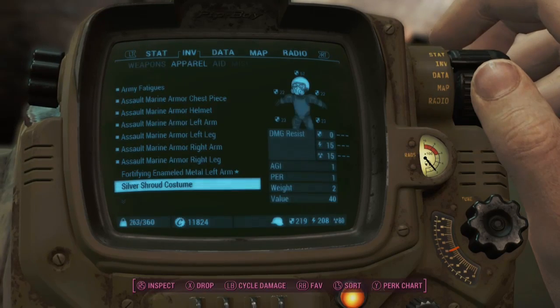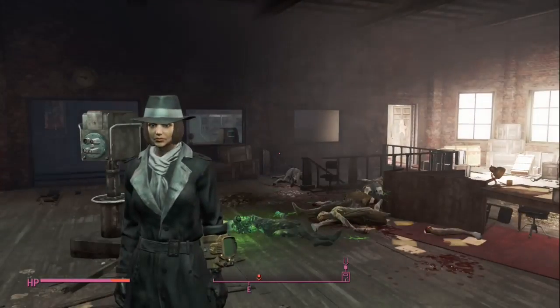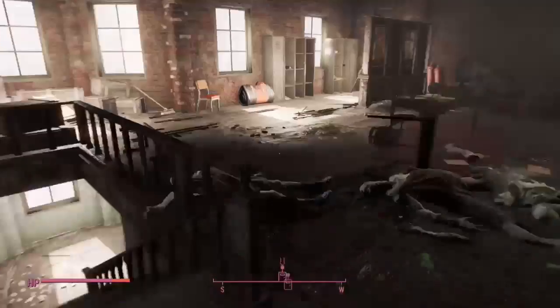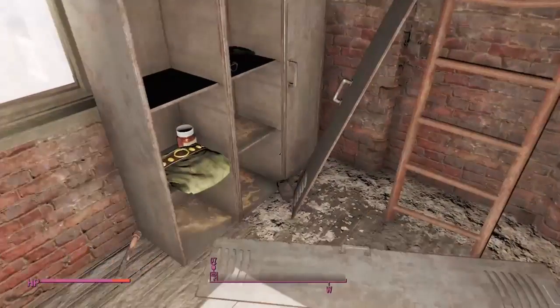The first one is the Silver Shroud Costume — I already took it off the mannequin, but it'll be right there. It looks like this; it probably looks different on a male character, but it's basically like a cooler detective costume. You'd probably put that on Nick Valentine.